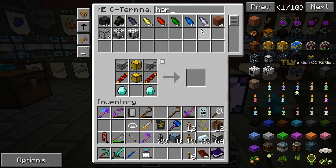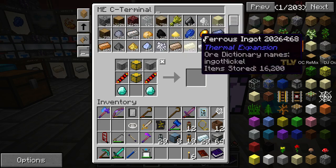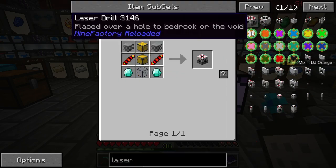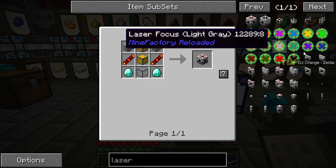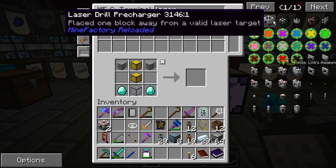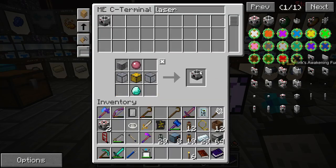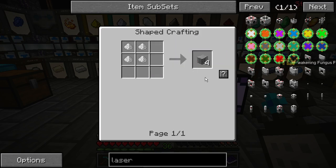Do we have any obsidian left? 35 — that's good. Let's go with the laser. We will try to focus here. I should google which kind of focus these are — we'll just set it up first then figure out what focus it is. Two more laser drills, that's pretty good. And the laser drill pre-charger — whoa, we ran out of plastic!